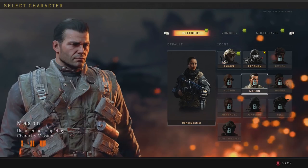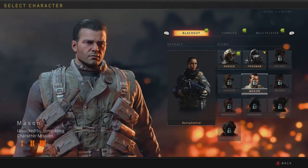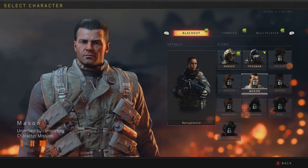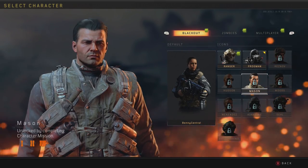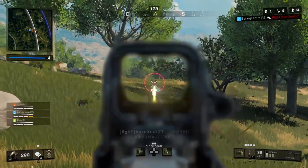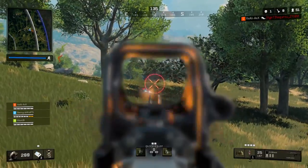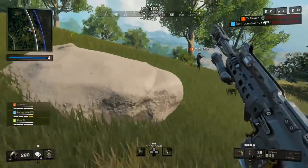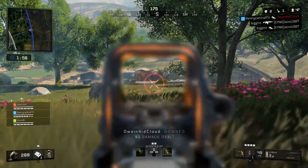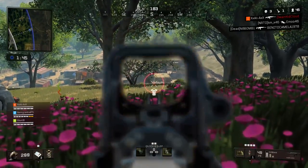And now it's time for Mason, the current hardest character to get in all of Black Ops 4 Blackout. This is the first mission in the game with a barrier to entry — you can't just find his quest item during a match and complete it, because you have to be playing as Reznov, who you unlock through his quest item, the Ushanka hat. It kind of makes sense as they were best friends.